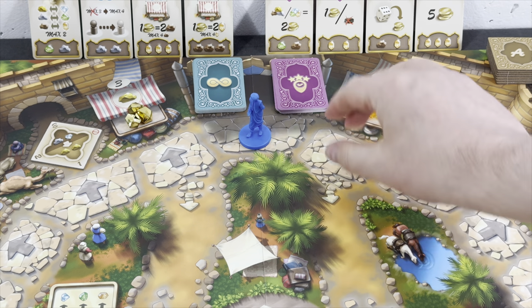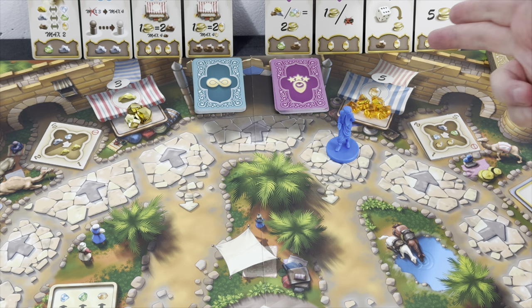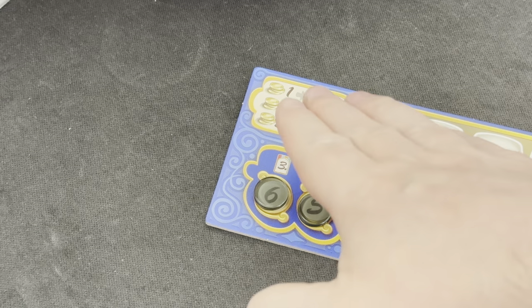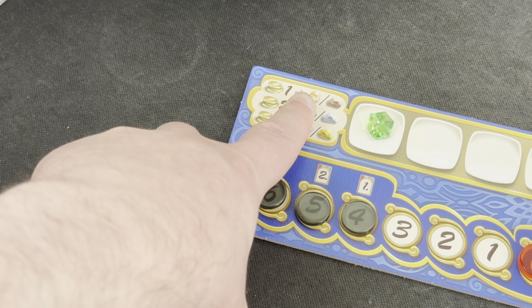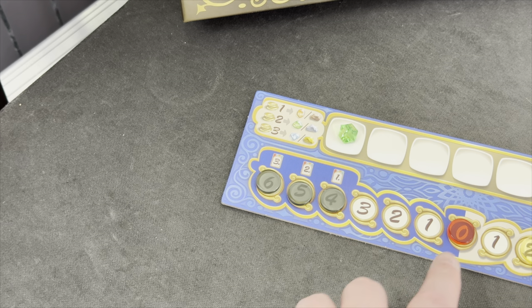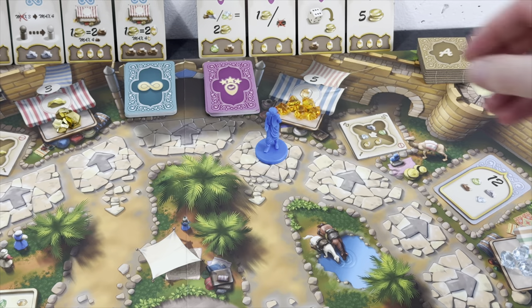In order to buy some ember, we are moving three spaces. We want to buy some goods — ember is next to bronze, the cheapest resource in the game. This costs one dirham for each ember. The five on the booth simply tells you how many resources you start the game with or how much you refill it to when the booth is empty. For one dirham, you can buy one ember or one bronze, and you can buy any amount. We spend two dirham to buy two ember.